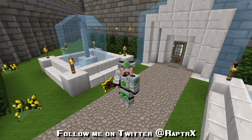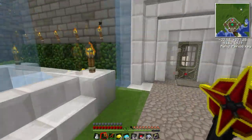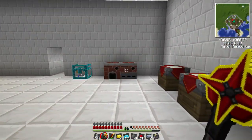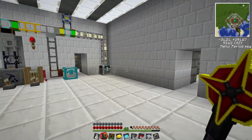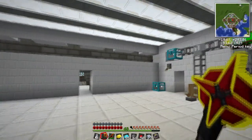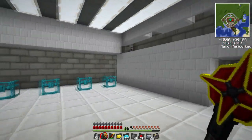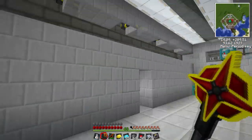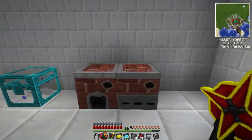Hello everyone, RaptorX here. Today we are going to be making a sorting machine. Last episode we went over the basics of Red Power and how to get all your basic machinery like the alloy furnace and all the basic materials you are going to need to make some of the items we are going to be making today. Let's get started with the recipes.